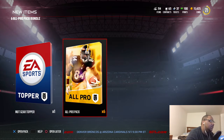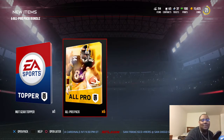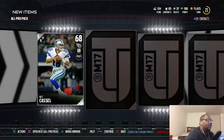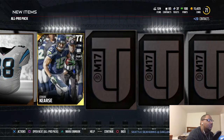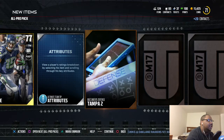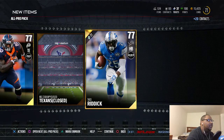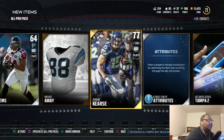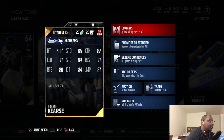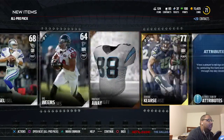We now have six All Pro packs total and one Mutt Gear. Opening the first pack: we got Matt Cassel at quarterback, Eric Weems receiver, Panthers Away Jermaine Kearse at wide receiver — that's a pretty good Go card. Bucks Defense Tampa Two, Zach Moore, Theo Riddick with 84 speed — that's definitely an upgrade from my current running back. Jermaine Kearse 77 overall Go card, 89 spec catch, 86 speed, 82 catching in traffic — pretty decent.